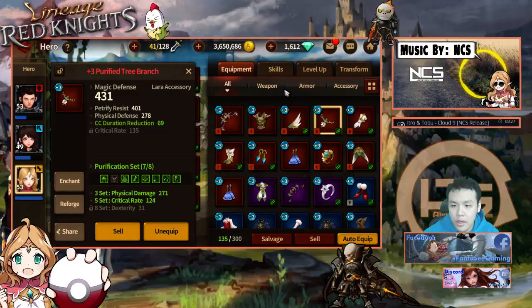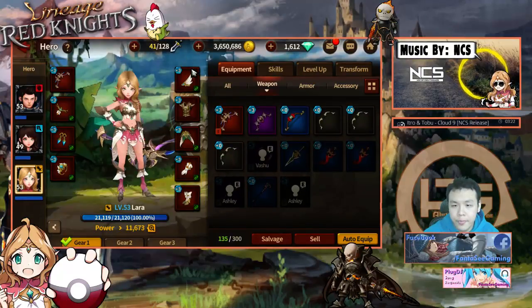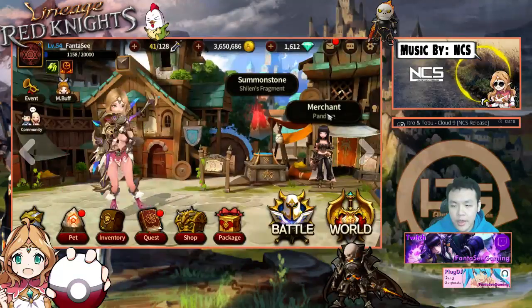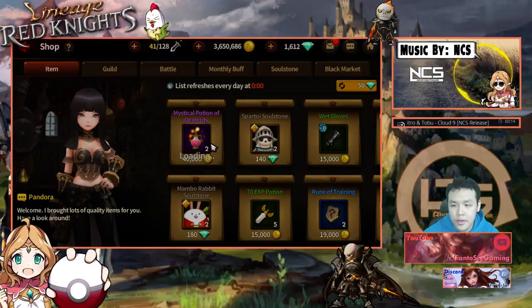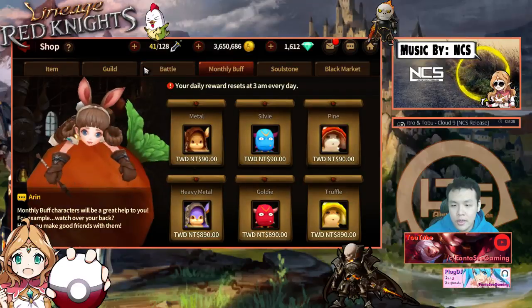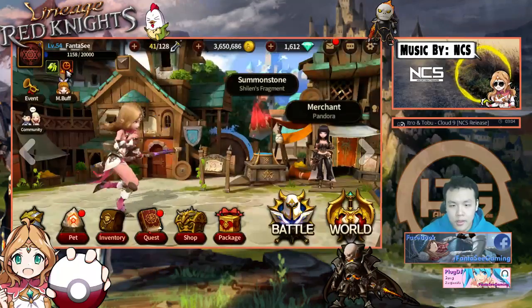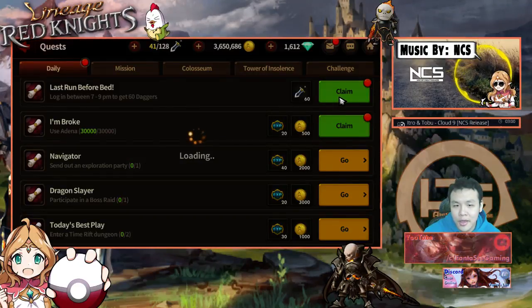I have no idea — I don't get what they changed. I'll just forget about that. I want to see what's in the shop, see if there's anything important I can buy. The game still refuses to give me my chest piece for Lara — I just need that chest piece to complete my set, it's like impossible to get.